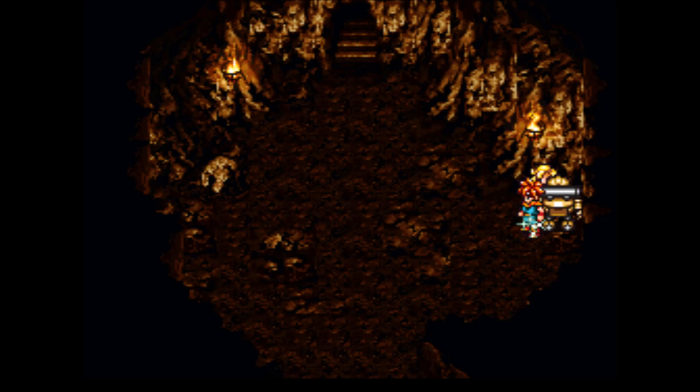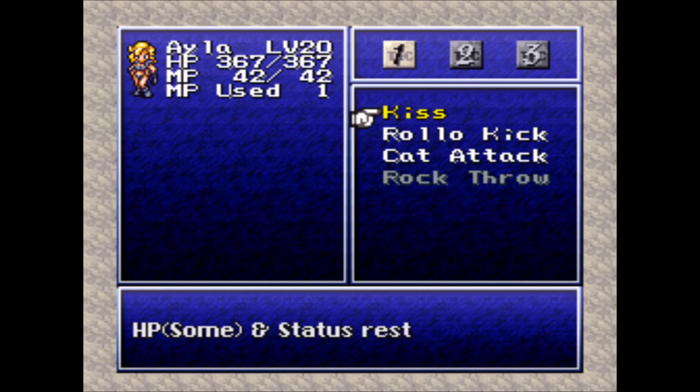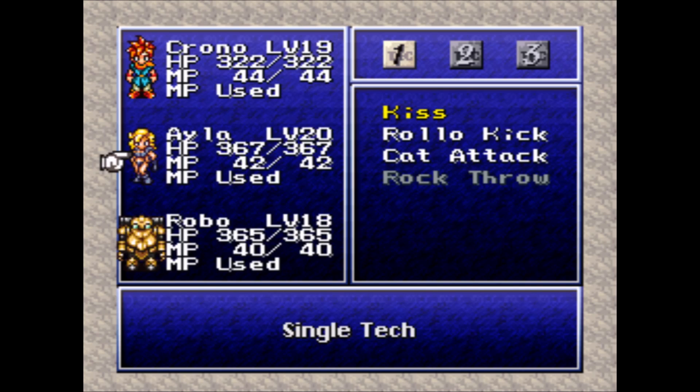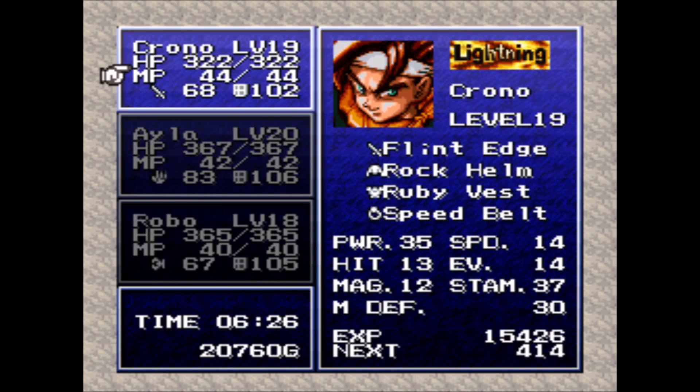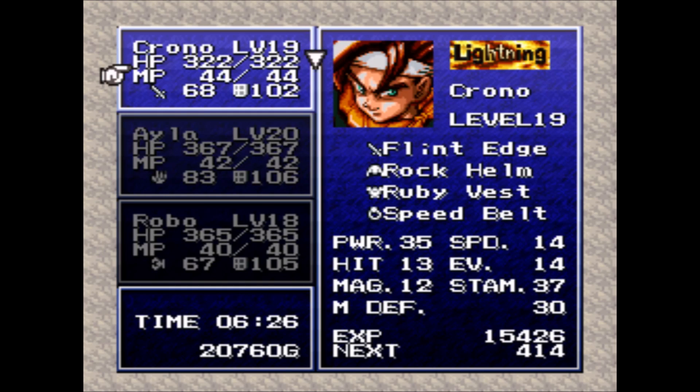So we're chasing after the Reptites, and we've made our way pretty much to the boss room here with Isla, our new party member. She's got some pretty nice attacks — she's working on Rock Throw, which is kind of ridiculous. The nice thing about Isla is that she is the strongest party member that we have, with about 20 more attack power than Chrono and Robo. It's really nice.